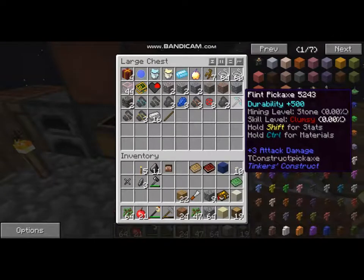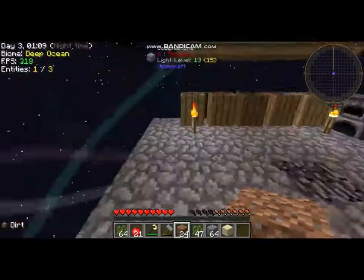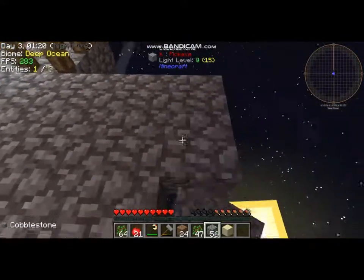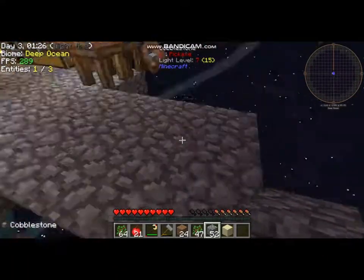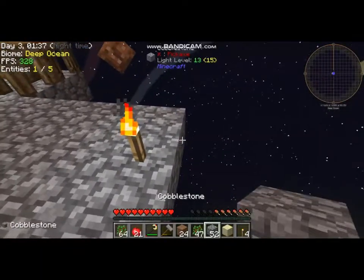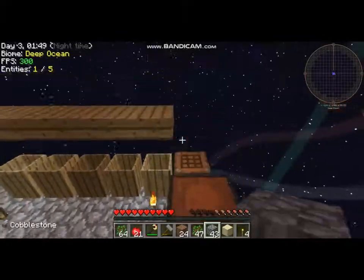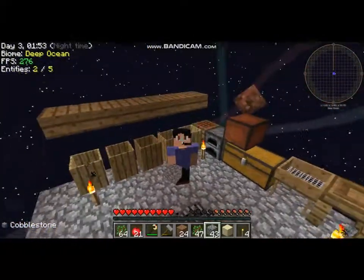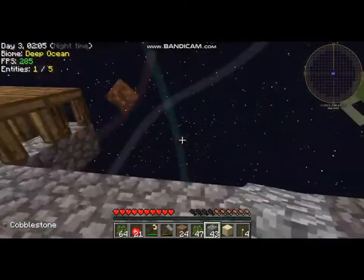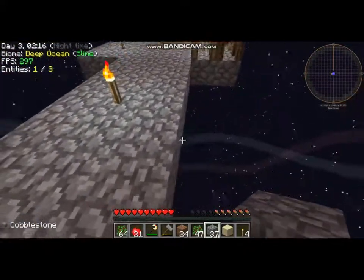I don't really have anything planned. I'm gonna make a path down this way and lead it to a tree farm. Oh, light level seven — that's never good. Okay, now you guys can give me some suggestions for what I should do in the future. I have no clue what I'm doing. This will be a pathway, and I'll extend it out a little more, and then it's gonna lead to the tree area.